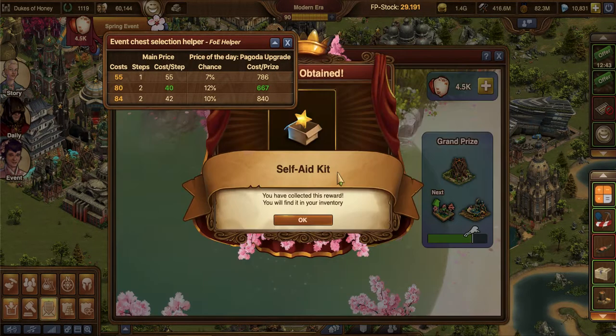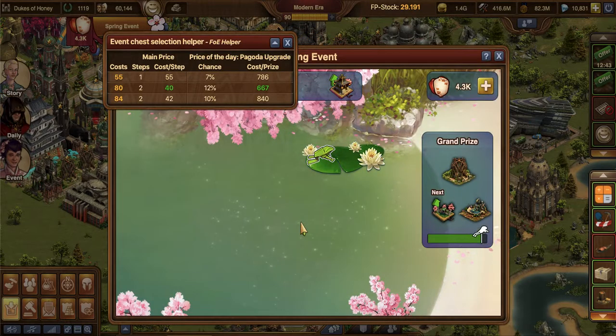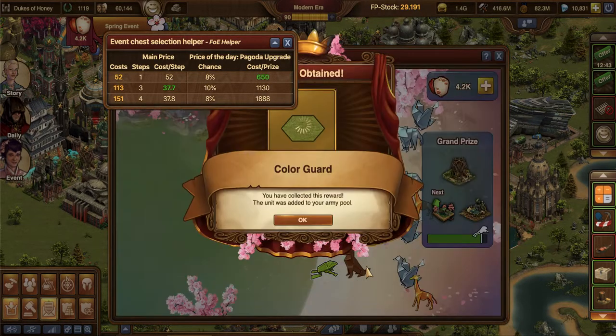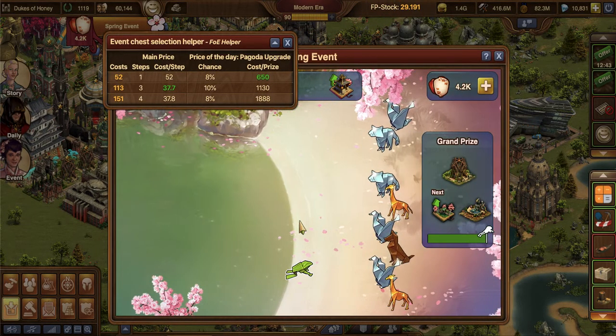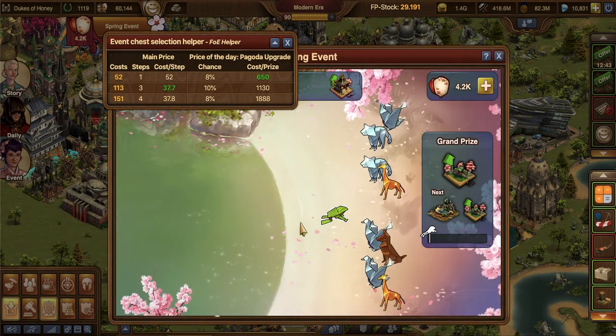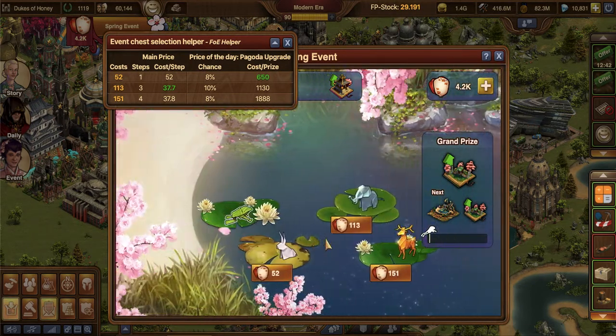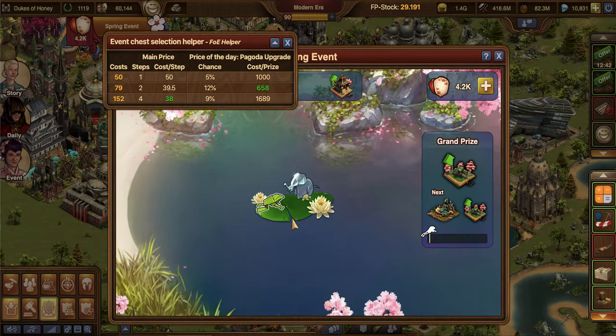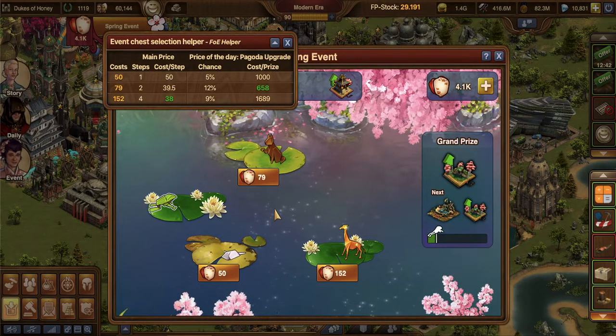We're down to 4,000. This wasn't a very lucky round — I've held at three the whole time. So this one we're going to go after the 80. I think that must have been a lion, because that is definitely a dog. Color guard — mm, yuck. It's okay. Shrine of Knowledge. Come on little froggy, hop hop hop, get to work. 113. Elephant — elephants are lucky! I feel like the elephants are very lucky.